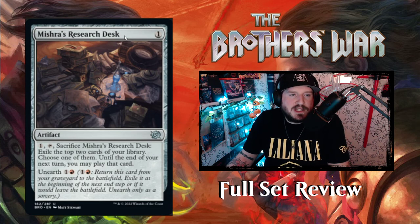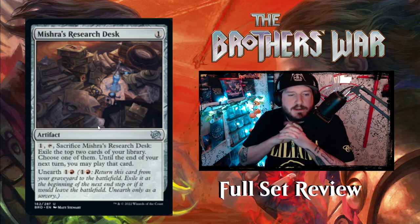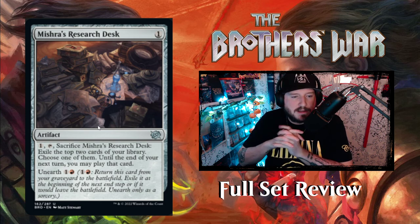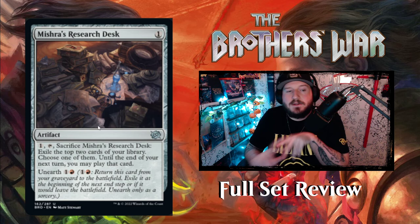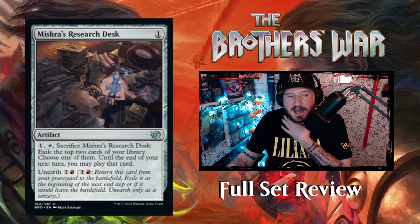Then we've got Mishra's Research Desk — for one colorless you get an artifact. Pay one, tap, sacrifice Mishra's Research Desk: exile the top two cards of your library, choose one of them, and until the end of your next turn you may play that card. And it has Unearth. So you can Unearth an artifact — that's cool. Usually you're Unearthing cards that you can attack with.